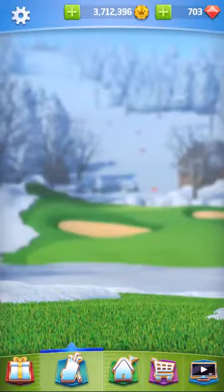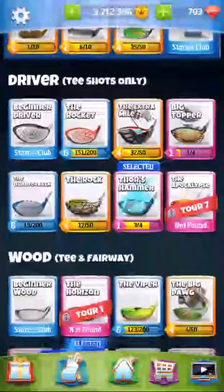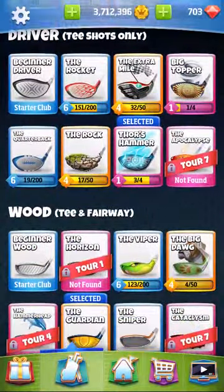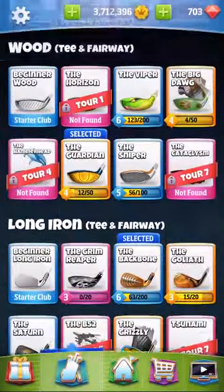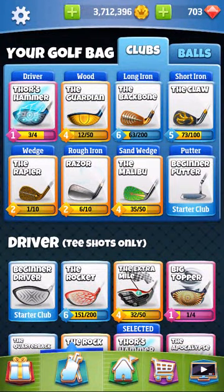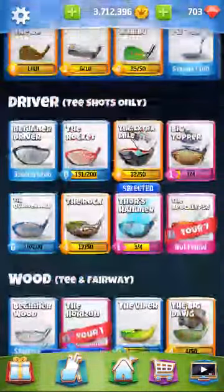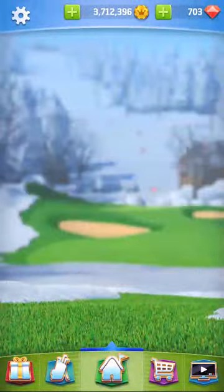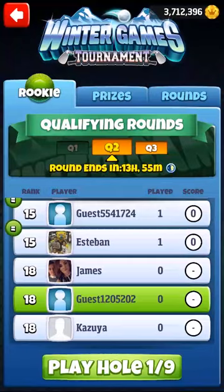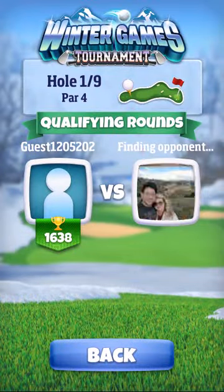Alright, hey guys, I am back for the Winter Games Rookie Division Hole Number One Revision that I mentioned I was going to get you guys. So here you're going to see that I have Thor's Hammer selected. I'm going to pretty much stick to that bag I have here for bailout purposes. I believe yesterday I used a Katana Ball. I want to use a Katana Ball again. There's a reason that I recommend going for the slice shot on this hole.